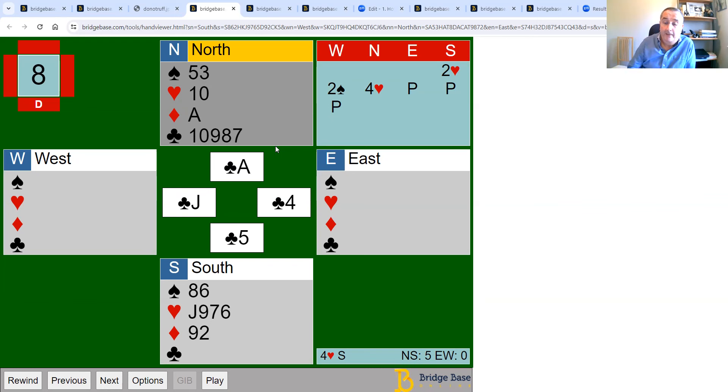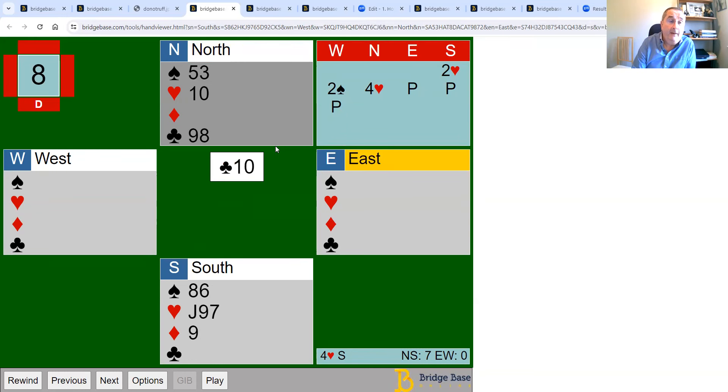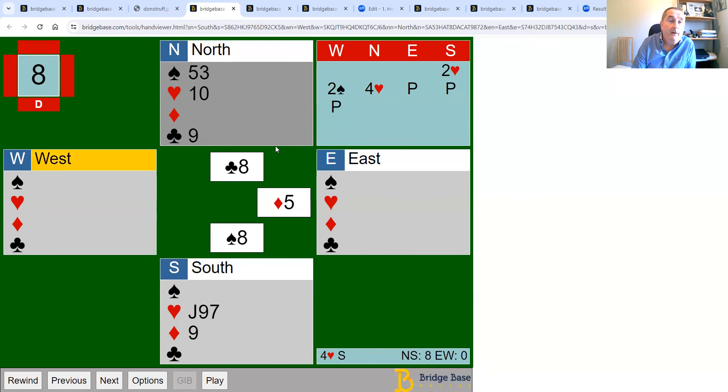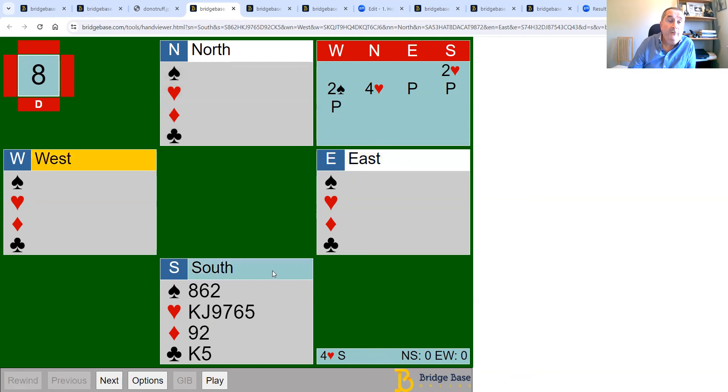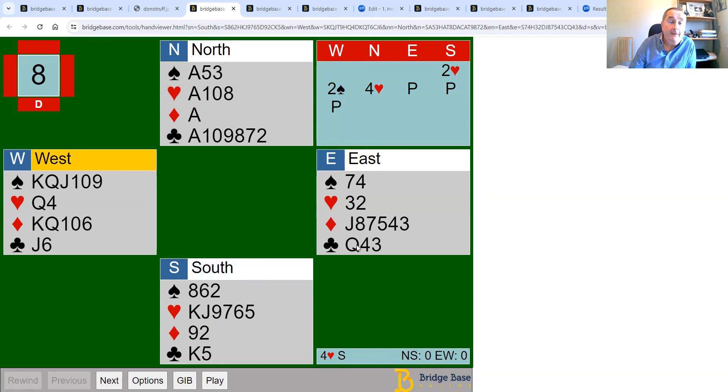Now I set up the club suit. There are five missing clubs, so I play the king then the ace — everyone follows. There's one high club out; I ruff it in the long hand to establish the suit. I then go back to dummy with the ace of diamonds and cash the remaining clubs, discarding all my losers. Played that way I make all 13 tricks. This was a valid reason to ruff in the long hand — ruffing specifically to establish a suit.